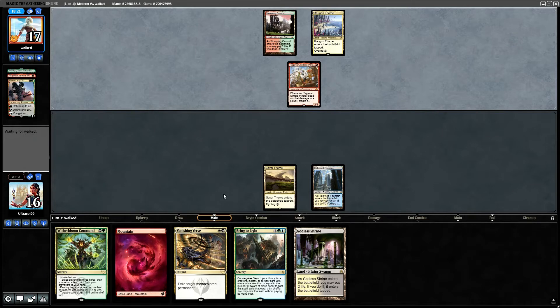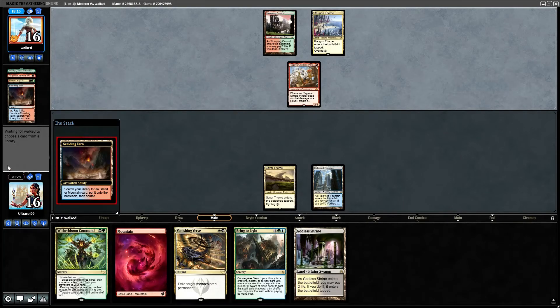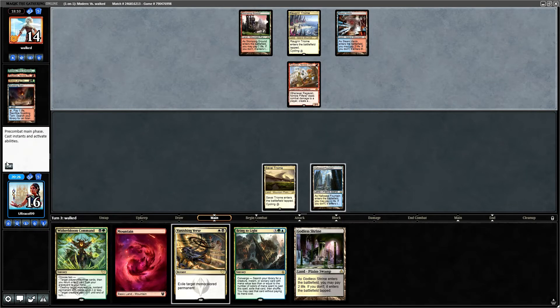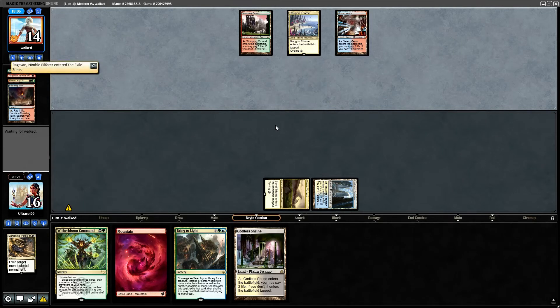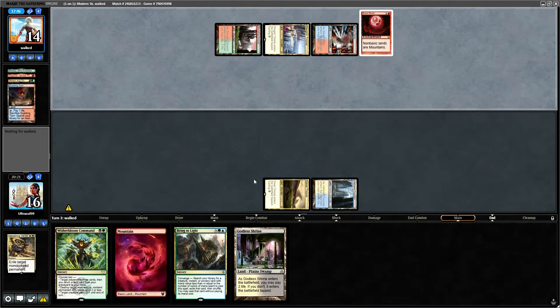We'll use Vanishing Verse versus the Ragavan here. I would have loved to have Witherbloom Command. That's all the Ragavan — let's exile the Ragavan. They have interaction — oh no, they don't. Fine with that. Seismic Assault though, that's pretty cool.